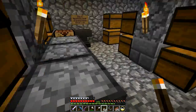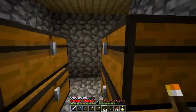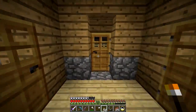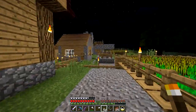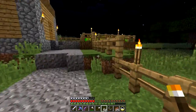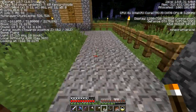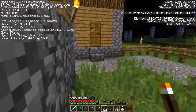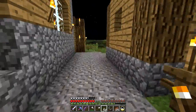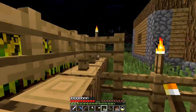There's also a bow I've called 'Messenger of Gods' — a reference to a Tarot song — with Infinity, Punch I, Flame I, and Power IV. Pretty good bow. We're ending the tour here since there's not much more to show, except this village that's protected by torches. The lighting is good — block light level never drops below eight, so I haven't had any mob spawning accidents.